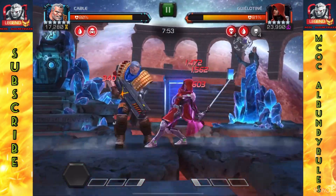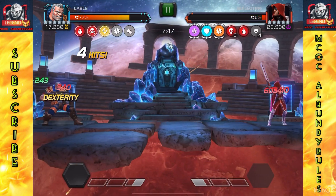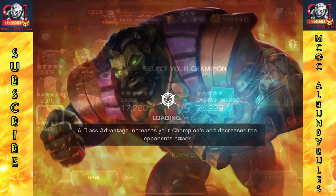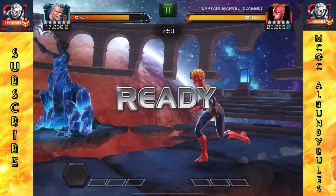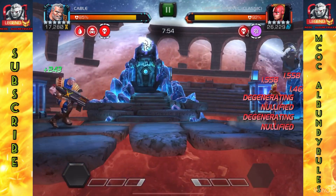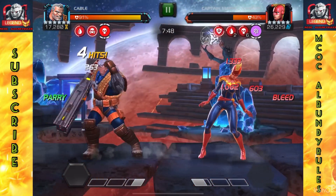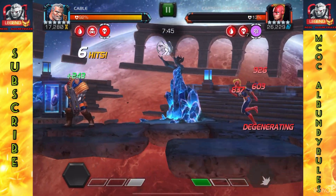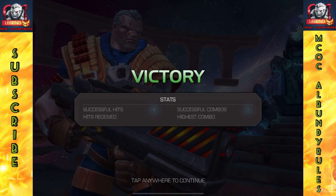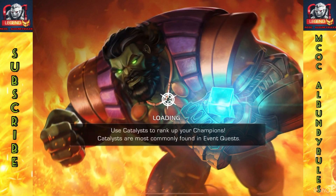Looking at the damage really puts things in perspective when you're looking at these massive health pools — or decent health pools — and how few hits it really takes. They just kind of melt away. These are some runs from Incursions Sector 7. Another four-hit right there, and again in the hundred-thousand range of health as they're melting away. I got this new Cable R3 and wanted to see how he feels in content with decent health pools with cool different nodes along the way.